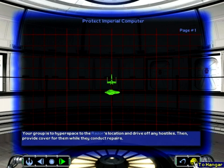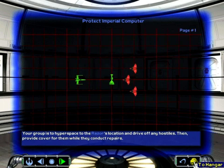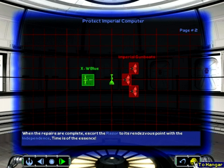Your group is to hyperspace to the Razor's location and drive off any hostiles. Then provide cover for them while they conduct repairs. When the repairs are complete, escort the Razor to its rendezvous point with the Independence. Time is of the essence.